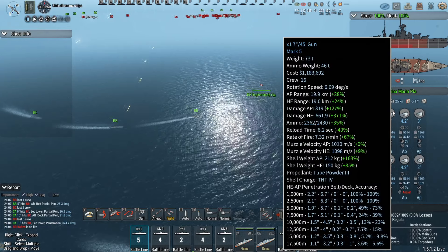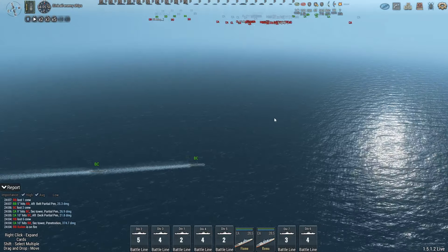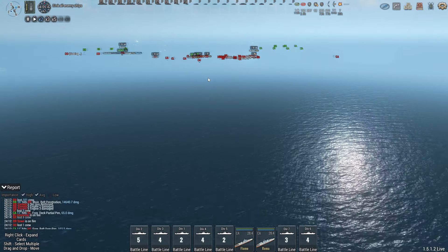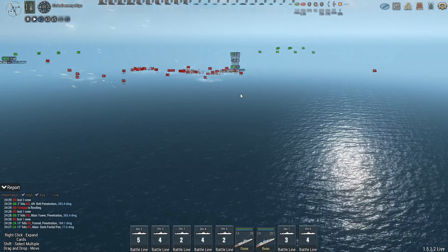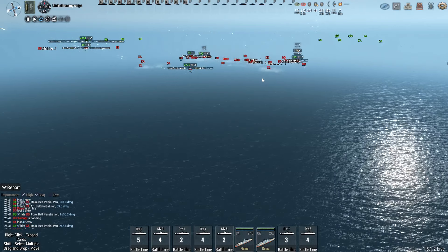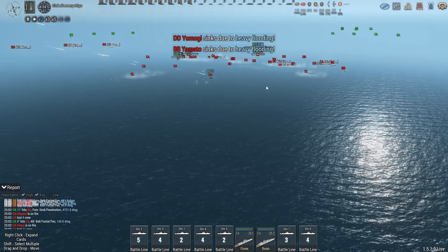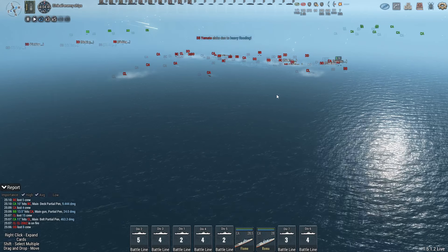The Regina Maria Pia actually has very decent secondaries. The Austrians too — ah, they're only 4-inch. Yeah, there's going to be a lot of ships with very big damage numbers to their names. And this is done. We're up to 1.7 million already. There we go — Yamato goes down. I think the total damage number will be at least 3 million.